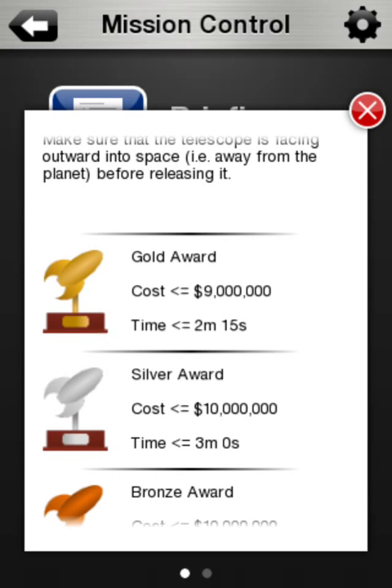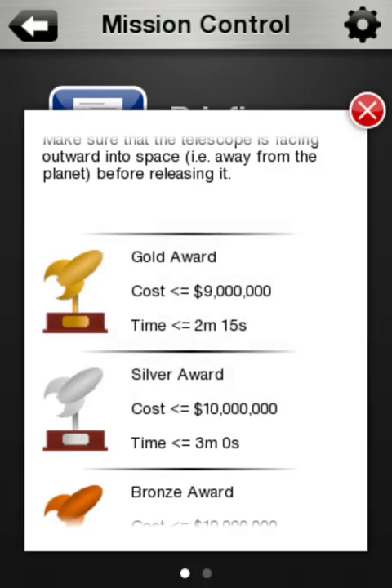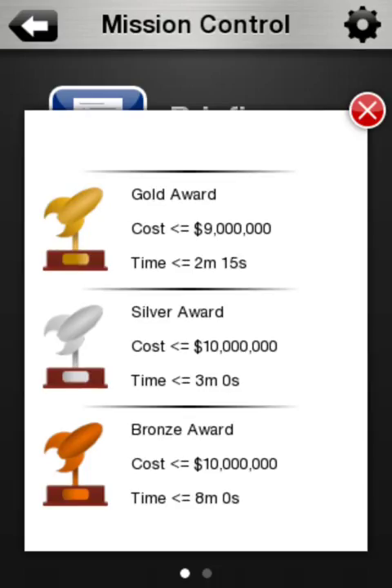Now for gold: less than or equal to 9 million dollars, and less than 2 minutes 15 seconds. Silver: less than 10 million and less than 3 minutes. And bronze is our maximum.